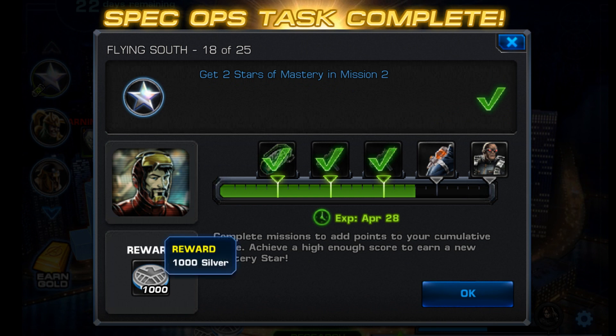For task 18 you have to get 2 stars of mastery in mission 2. It's always helpful if you already have the 2 stars. When you run these missions you want to make sure you fight as many bosses with the main boss as possible. 2 stars is pretty easy to achieve in one playthrough.